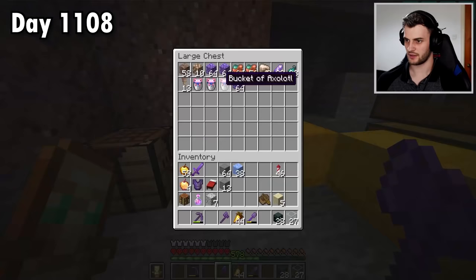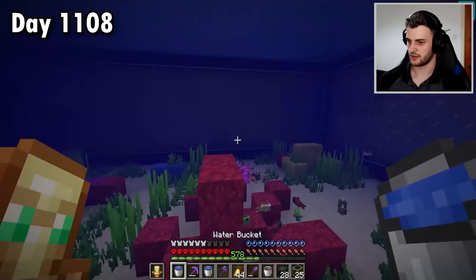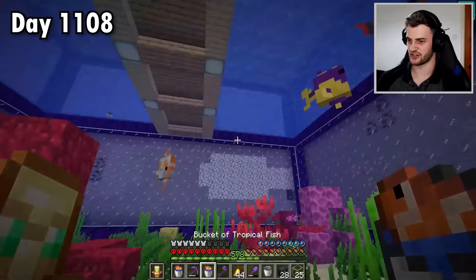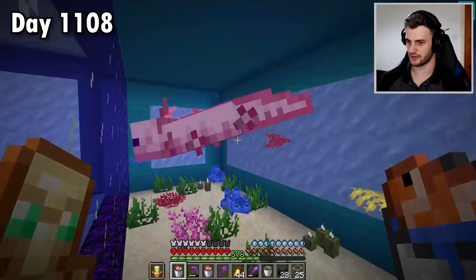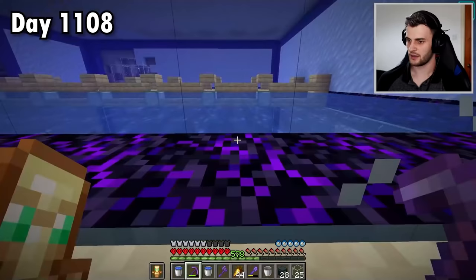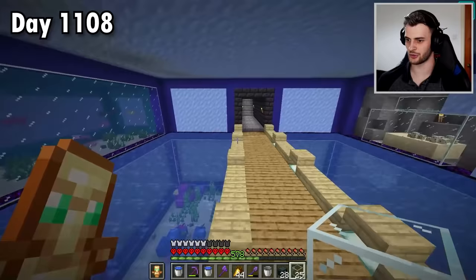Here are my three precious axolotls. Let's put all of these right into here. Now this next bit's a little bit evil, but these guys will breed if you give them buckets of tropical fish. So this fish and this fish are going to be dinner - purely for experimental purposes. We just want to see what a baby axolotl is. I'm going to give two pink ones and see if it actually gives you a pink baby. There we go - we've got a baby pink axolotl. I just read the wiki and apparently it's a 1 in 1,200 chance of being a blue one, otherwise it just inherits the color of its parents.